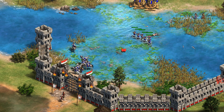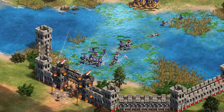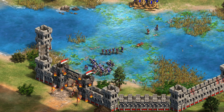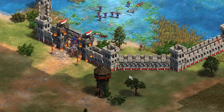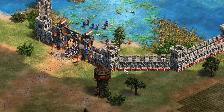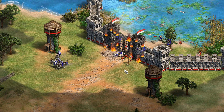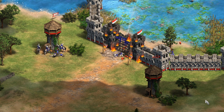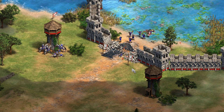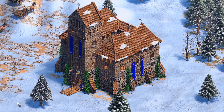First and most obviously are the graphics. Everything has been given a makeover for DE — the terrains, the units, the buildings, the UI, the icons, everything. This includes extra animations and new remastered sound effects as well, and I think they've done a great job. After just a few hours in the beta, I quickly adjusted to the new graphics after finding them quite jarring at first. Once you become accustomed to them, it's hard not to admire how buttery smooth the animations are and to appreciate the small details which you can zoom into. Yes, you can now zoom in and out with the scroll wheel. And if you're using a 4K monitor with the Ultra HD textures installed, it's going to absolutely blow you away.